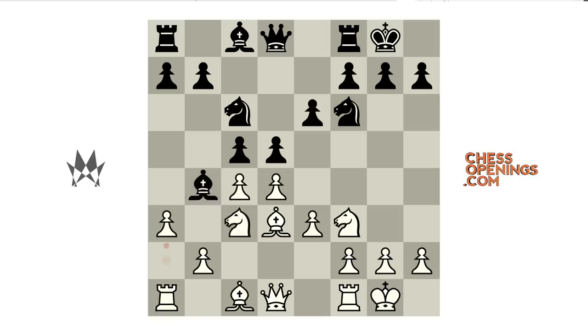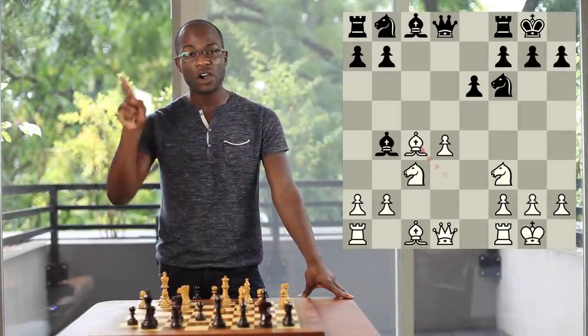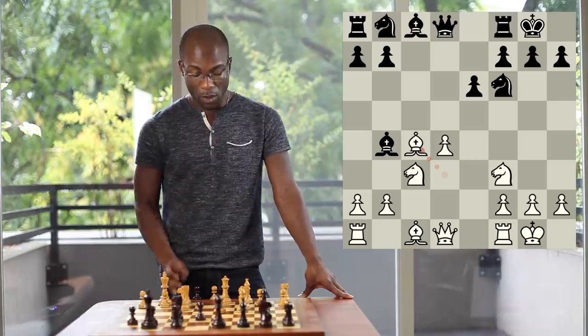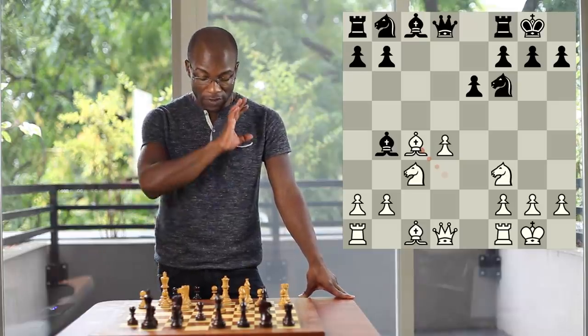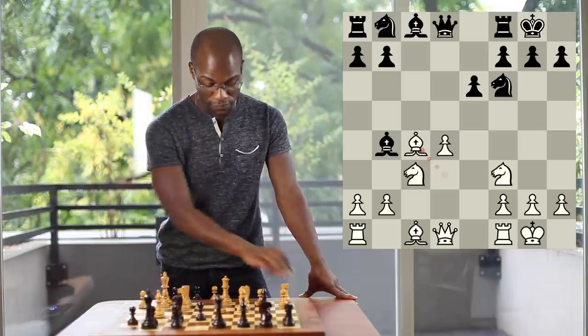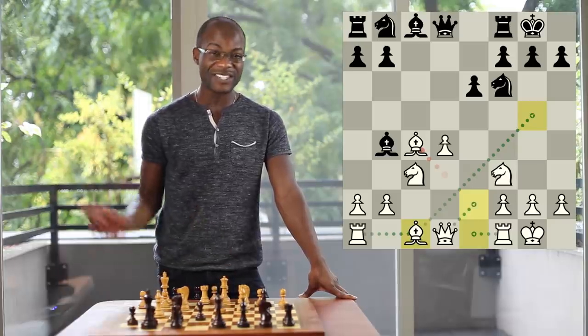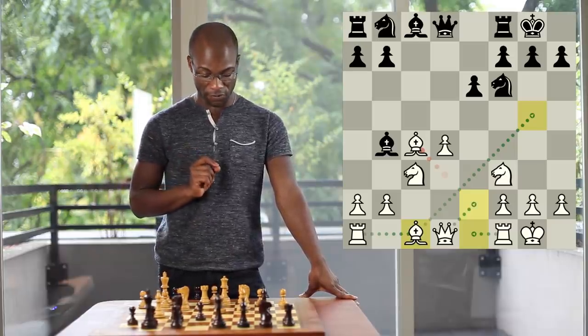Another very interesting option in the Nimzo-Indian is that rather than playing Knight to c6, Black can also play Pawn takes Pawn on d4, Pawn takes Pawn on d4, Pawn takes Pawn on c4, and Bishop takes c4 — this is known as the Karpov variation. White is basing his chances on the ability to rapidly bring his pieces to very aggressive squares, often going for Bishop g5, Rook c1, Rook e1, and often some sort of Queen sorties such as Qe2 and beyond, which can be very dangerous for Black if he's not careful.